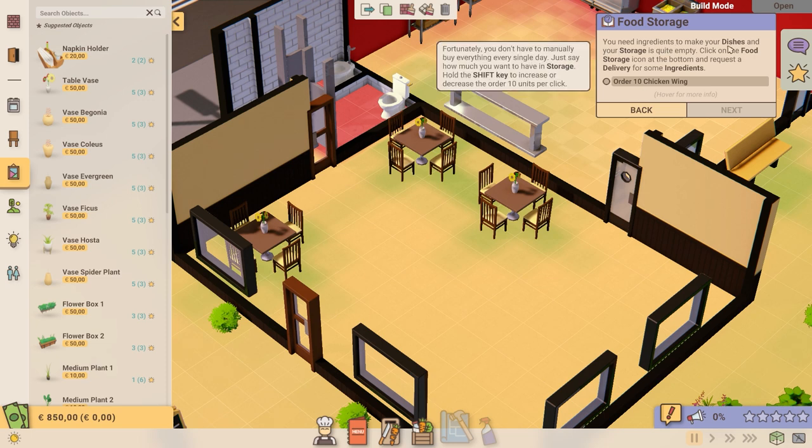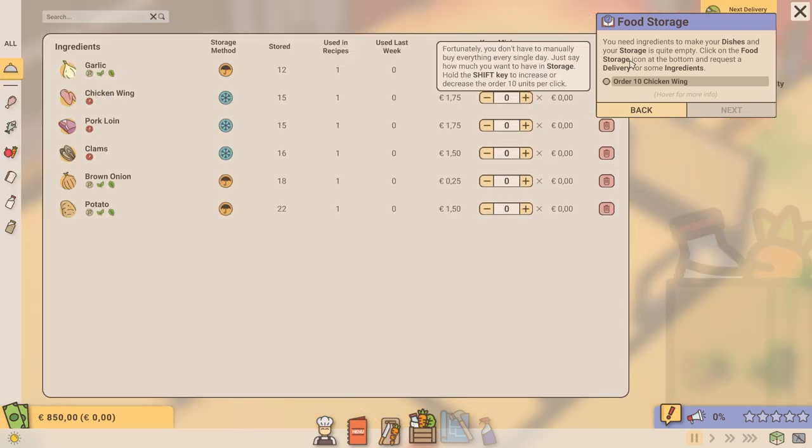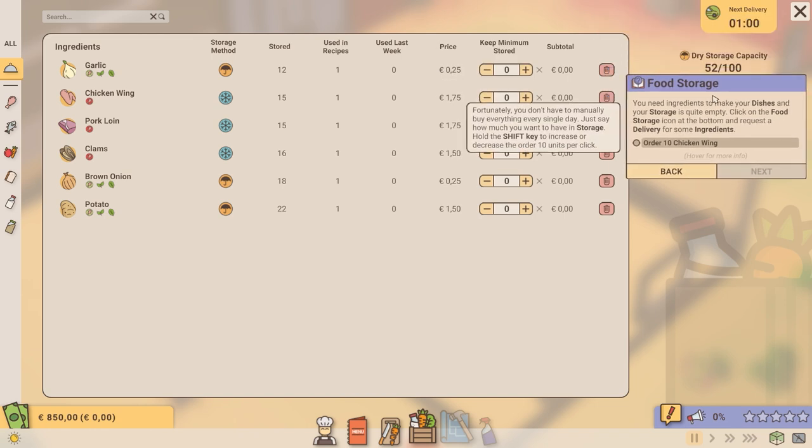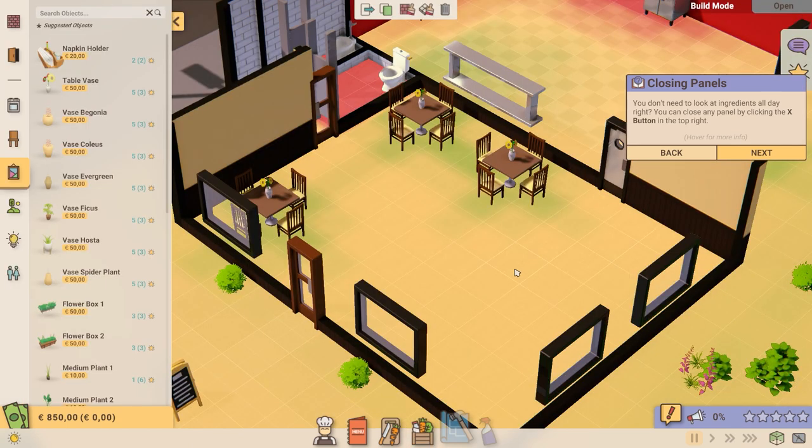You need ingredients to make your dishes and your storage is quite empty. Click on the food storage icon on the bottom and request a delivery for some ingredients. Order 10 chicken wings. We're going to just order 10. There we go. So we have garlic, pork, brown onion, and potatoes. We ordered some chicken wings. You can close any panel by clicking the X button on the top right. There we go.